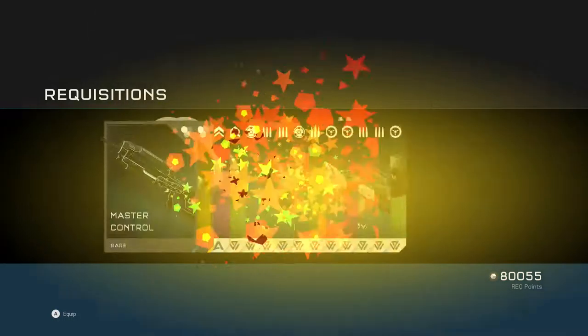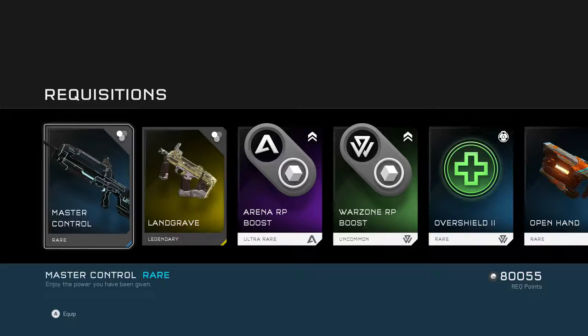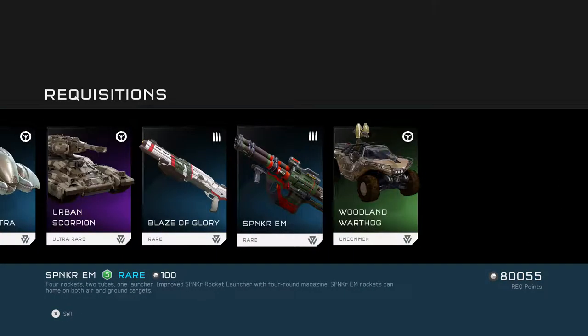Now we're on to our twelfth gold pack. Master Control and Landgrave — these are just completely awesome. I'm gonna put those on and then just boost some regular stuff.